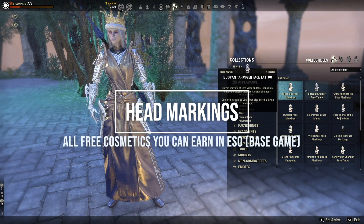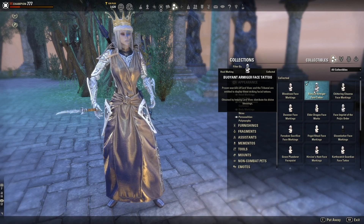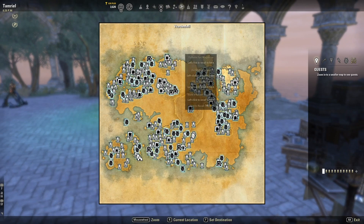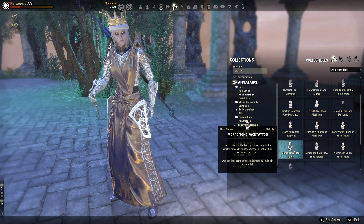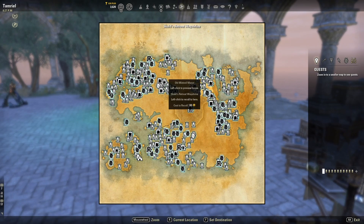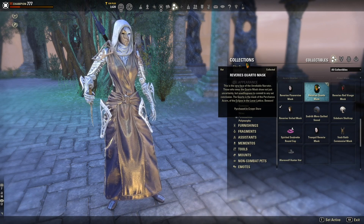The Buoyant Armiger face tattoo is earned by completing the whole Morrowind zone quest line — specifically completing Divine Blessings. On the map, go to Morrowind and you'll see that objective at the bottom. The Morag Tong face tattoo is given to you by completing the Balmora quest line in Vvardenfell. In that quest line you have: Fleeing the Past, Faith and Family, A Purposeful Writ, and Family Reunion.